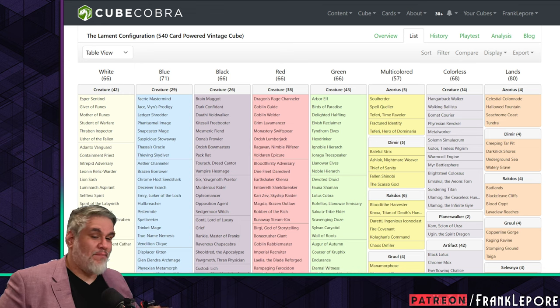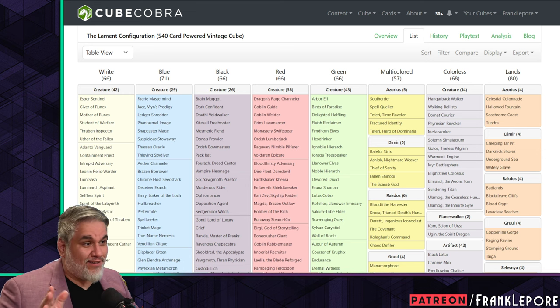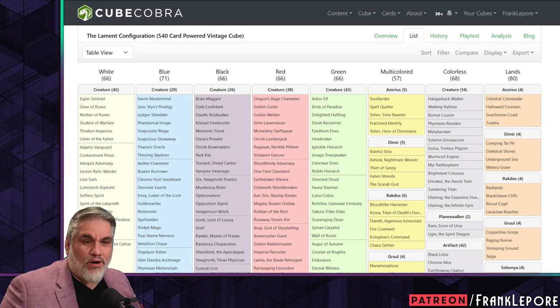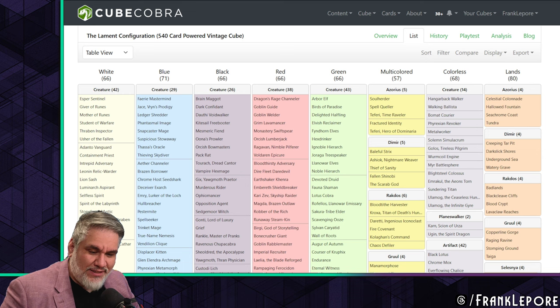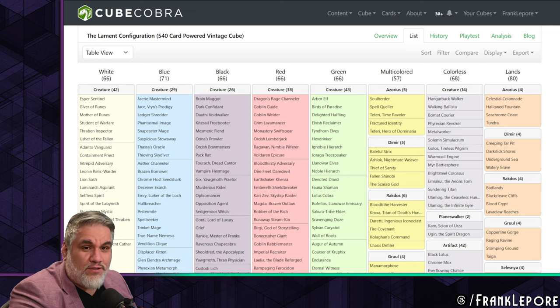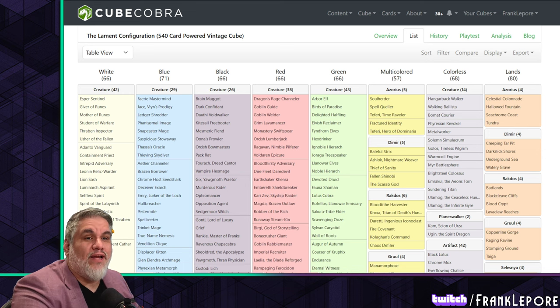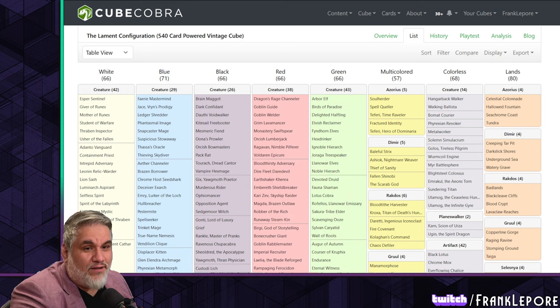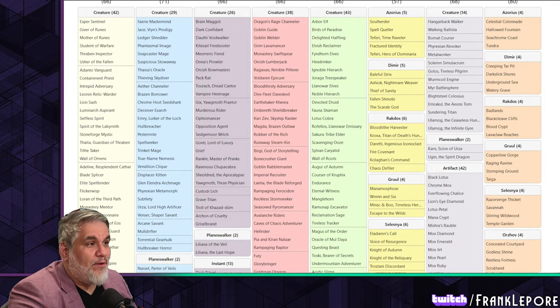Welcome back. If you didn't see the last part, you should probably go check out part one. We're looking over my friend Matthew's cube — otherwise known as elk tears on stream and in Twitch chat. He's a great guy, good friend of mine. He sent over his vintage cube; in the first part we looked at all the white and blue cards. Today we're looking at the black and the red cards.